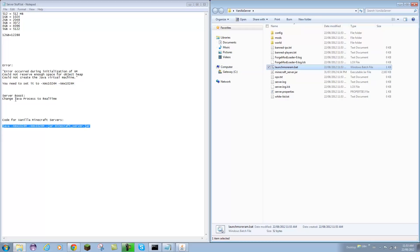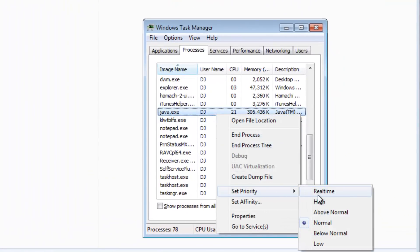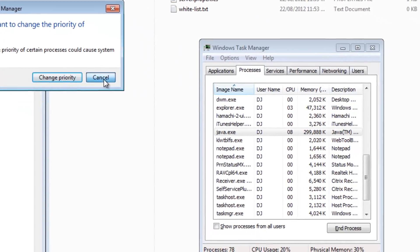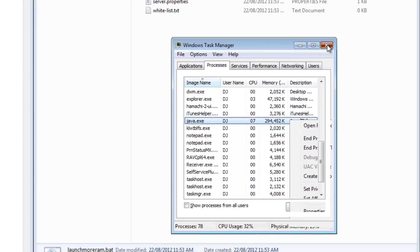If you want to boost your server a bit, you can change the Java process priority by holding Ctrl+Shift+Escape. Look for your java.exe, right-click it, and you can set the priority to Real Time — that should boost your server a bit. You can change it to one of the other options, but keep in mind Java is going to be the main thing your computer is running, so you can't really have anything else open. Above Normal or High are options too, but Real Time is the best.